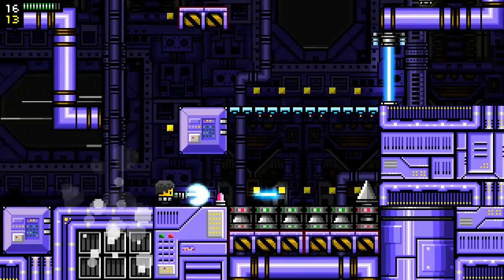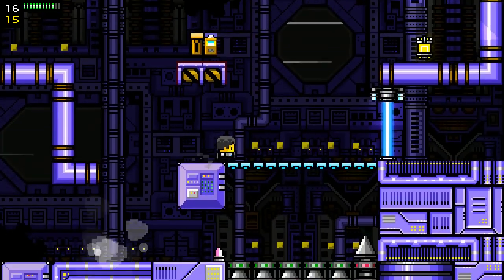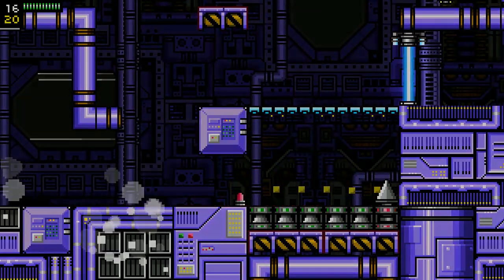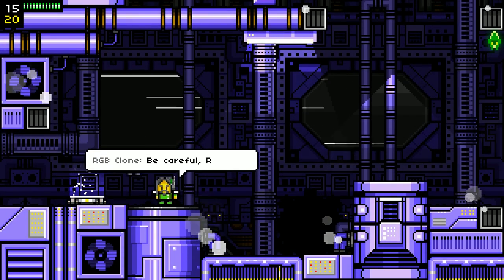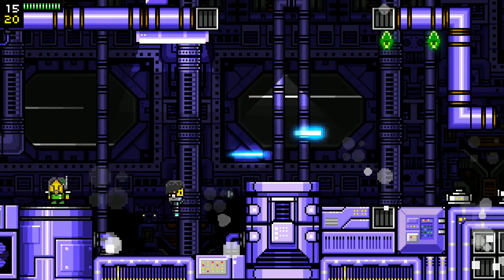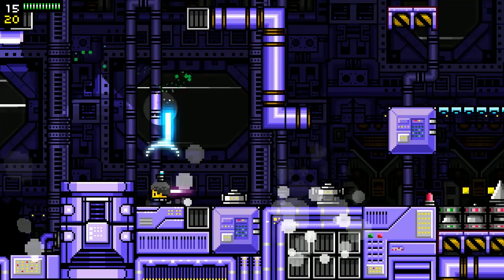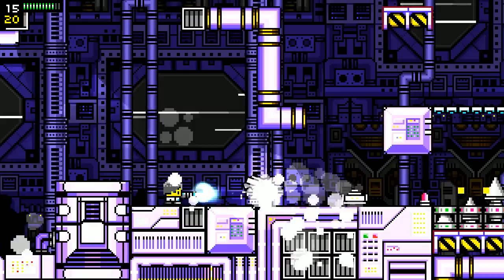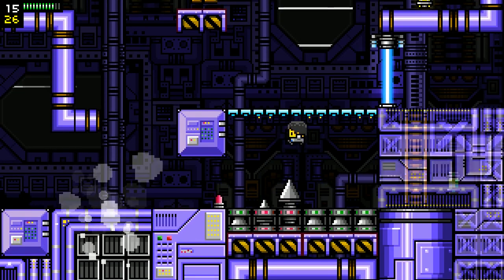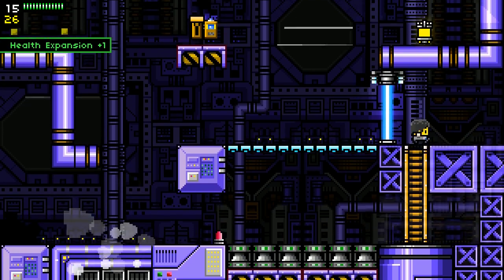Up in the upper left corner is our health bar, which is personally not my favorite way of displaying a health bar, but it's definitely reminding me of past games — I think Mega Man has the same way of displaying health. Let's take our time, no need to hurry. Grab those delicious points — oh, there's a hidden thing! That was cool.